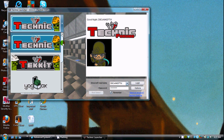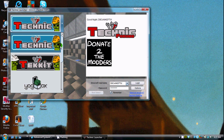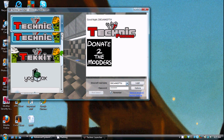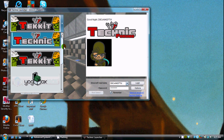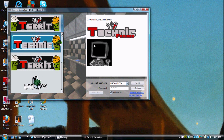In the Technic pack you have different mod packs. You have Technic, which is the single-player version of Tekkit. It has Industrial Craft 2, Red Power, Equivalent Exchange, and BuildCraft. Tekkit is the multiplayer version of Technic. Technic also has Mo' Creatures in it, which adds a lot more monsters, and they have a mob spawner built in as well, which is nice.